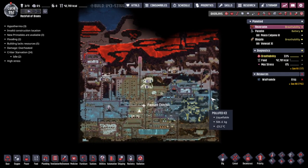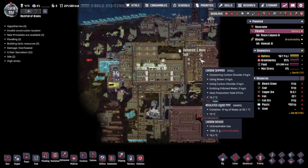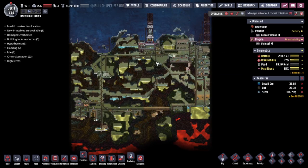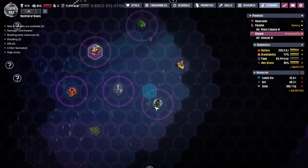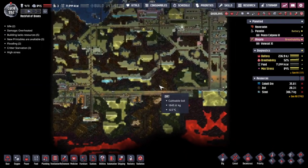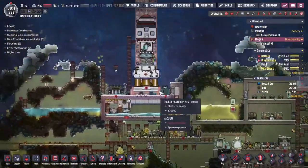Hey guys and welcome back to Oxygen Not Included, Clay's amazing space colony simulator extraordinaire. My name is Twitchy and we own a rock full of brains, three different colonies spread across the wilds of space. We are ready to try and get ourselves a couple more, but are we truly ready if we've not taken advantage of everything we can on any of the colonies, or made them nice places to live?